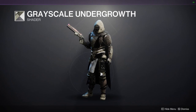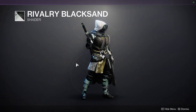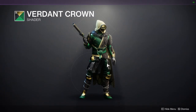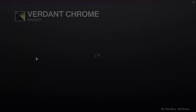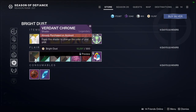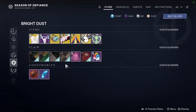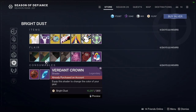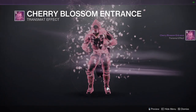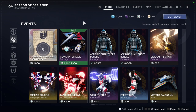For shaders we have Grayscale Undergrowth — it's a whatever shader, very boring, but it does look pretty cool on this armor. We have Rivalry Black Sand — definitely pick this one up. It doesn't look great here but with armor it looks really cool. We have Verdant Crown and Verdant Chrome — both green and gold. I'd tell you guys to pick these two up because they're from the Revelry, which is what Guardian Games replaced, so they won't be back for about a year.